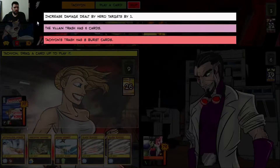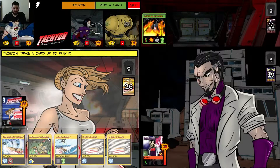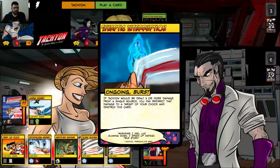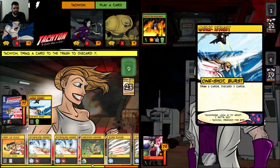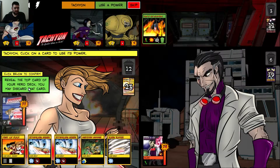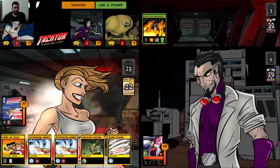I have eight burst cards in the trash. So when it's the Slice of the Barrage, I just need to do eight damage plus modifiers. Synaptic Interruption was great but it's a burst card so I want it in the trash, and Sonic Vortex doesn't help me that much.